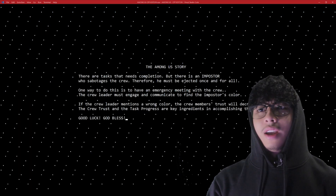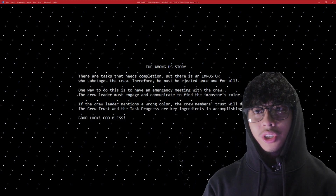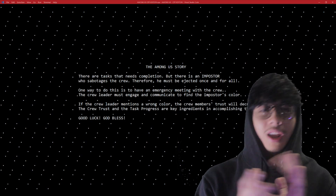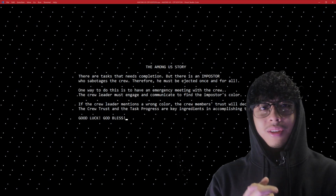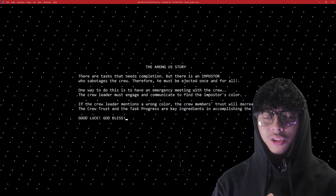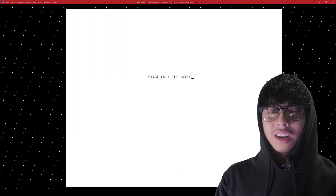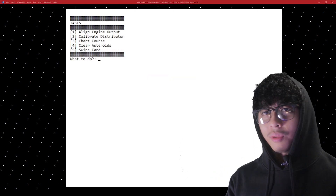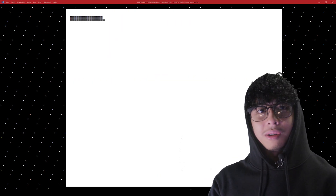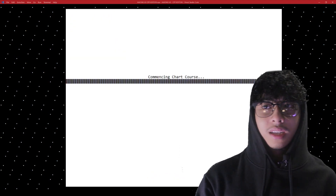So clearly your name, Fern. The Among Us story: there are tasks that need completion, but there's an imposter who sabotages the crew. You know the drill, you know the original game. So we need to inject who is the imposter. Basically in my rendition of the game, I utilized string manipulation and used bots to eject who is the imposter. So let's continue their tasks.